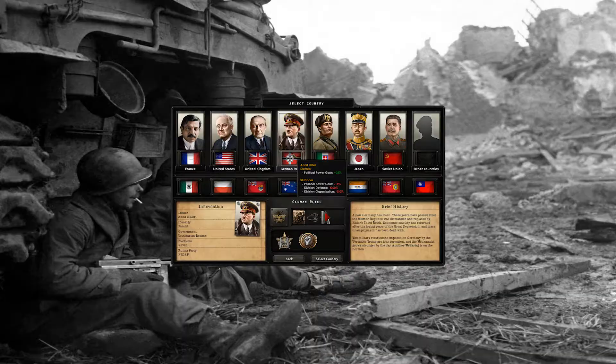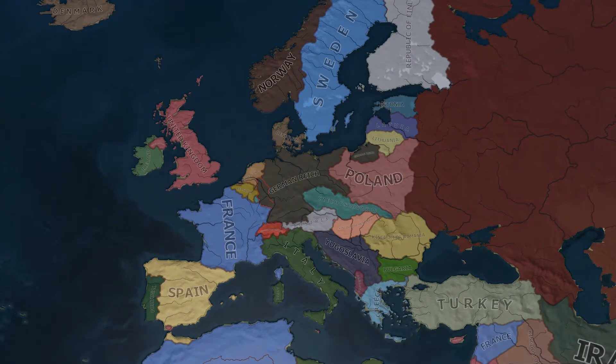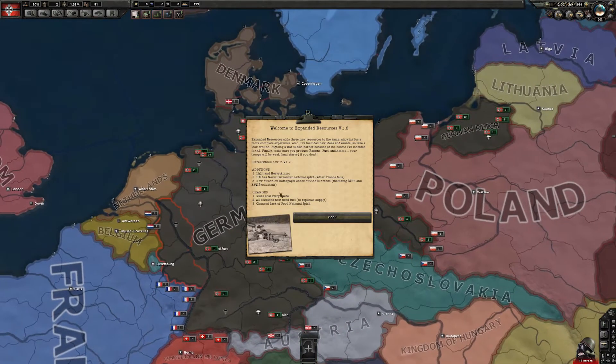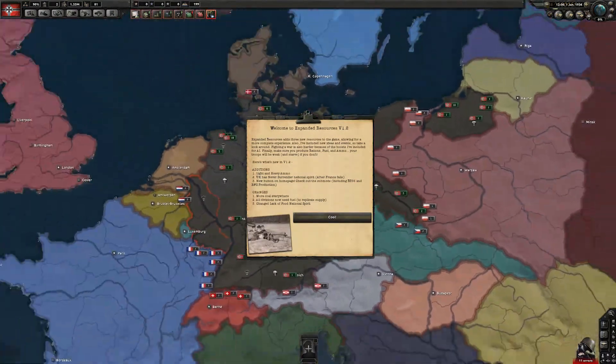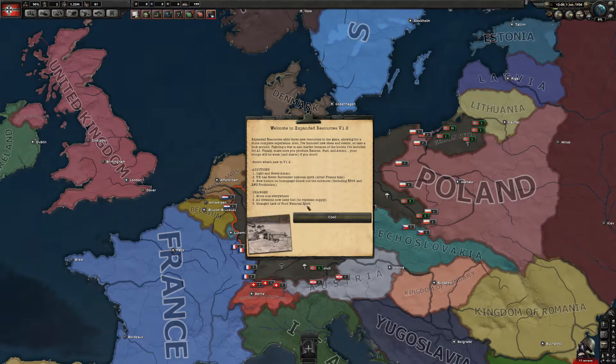Let's take a look at the editions of version 1.2. Once we load in here, we will immediately see an event. It says: Welcome to Expanded Resources version 1.2. Basically, we have some ammo now. The UK has a 'Never Surrender' national spirit. There's a new button on the homepage. I've also added more coal to all the countries. All divisions now need some fuel, and there is a change to the lack of food national spirit.